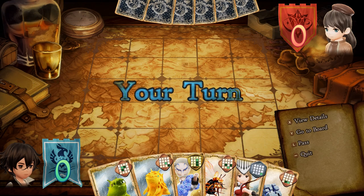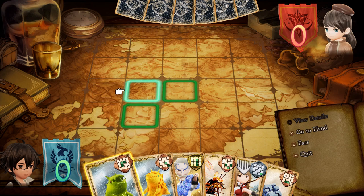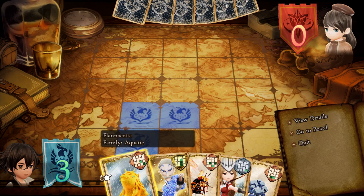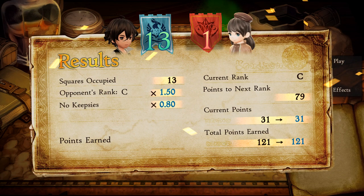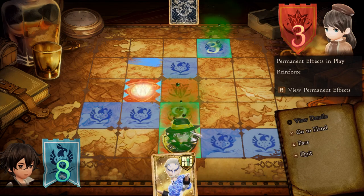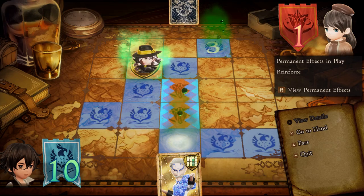Bravely Default 2 also has a card mini-game called B&D. It's very similar to Final Fantasy IX's Tetra Master in that you're trying to occupy more squares than your opponent once everyone's deck has been played. Cards can either take up spaces, remove opponents' cards, or activate special abilities. Winning earns you points, and once you've accumulated enough you can take opponents' cards. Continuing to win helps you climb the ranks to play harder opponents. There's no real benefit in terms of earning items for battle, but it's nonetheless a fun and addicting distraction worth checking out.